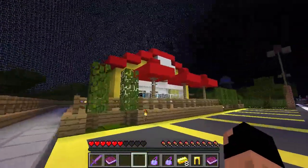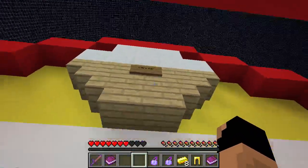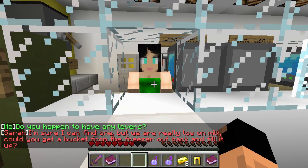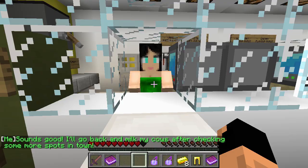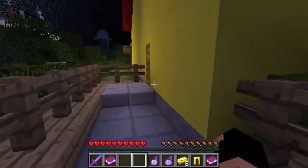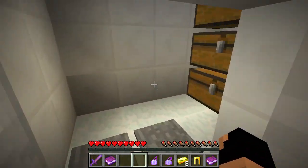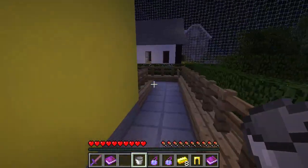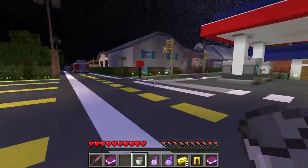Let's run over to this guy — talk to Sarah at the Dairy Bar. 'Do you happen to have any levers?' 'I'm sure I can find one, but we are really low on milk. Could you get a bucket from the freezer out back and fill it up?' Sounds good. I'll go back and milk my cows after checking some more spots in town. Let's go get a bucket out of the back. I don't want to get stuck in the freezer. Okay, there's a way out — there's a bucket. We'll only take one in case we die or something.